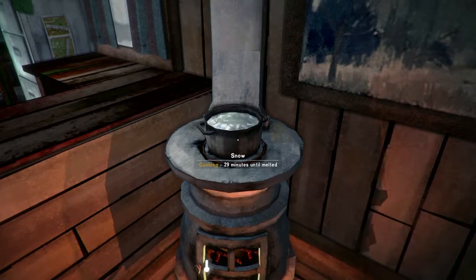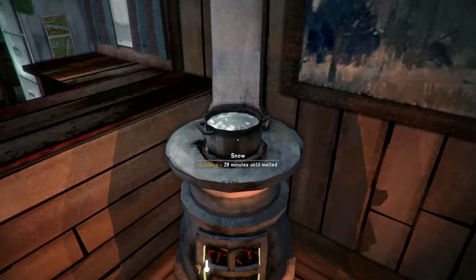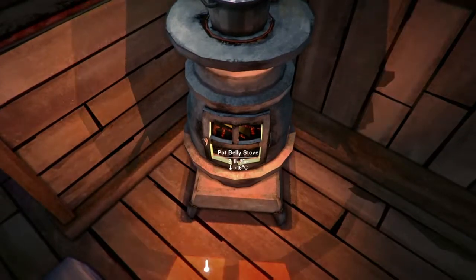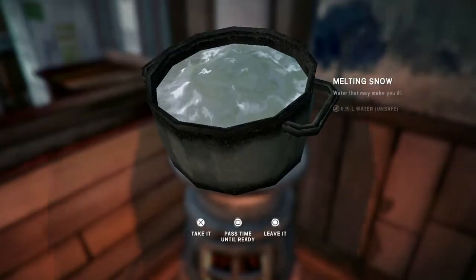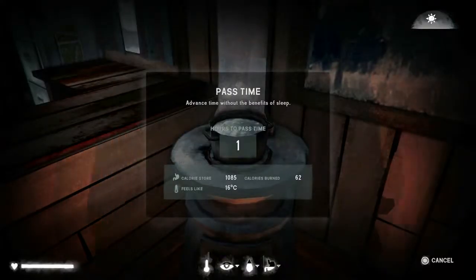Now the game has filled the pot with snow, so we don't have to bother about collecting the snow — we've just got to wait for it to melt. We've got cooking 28 minutes till it's melted. We've got plenty of time on the stove: one hour 24. If I want to speed this up, I can press X again and then press square to pass the time and that just accelerates the process.